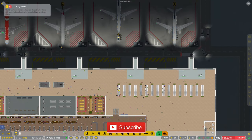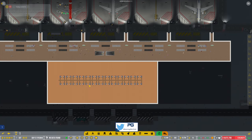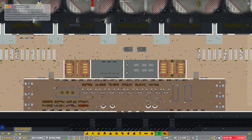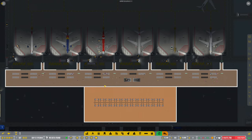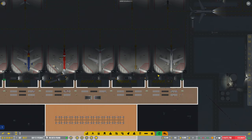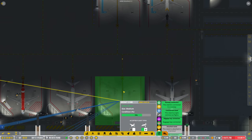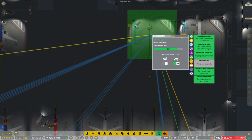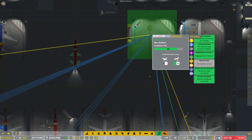Hey guys, welcome back to Penfold Gamers for another episode of Airport CEO. If you missed the last episode, we moved — well, we're in the process of moving these check-in desks from this floor. We've got them already on the second floor and I was working on that. First of all, I'm just going to go ahead and put some of the subscribers who've asked for their names to be on some of the stands — let's find some spare ones.